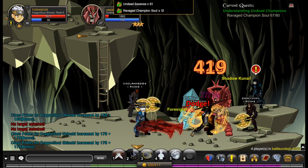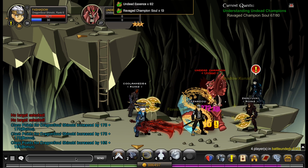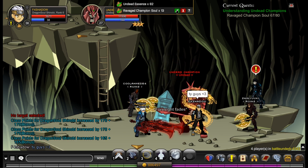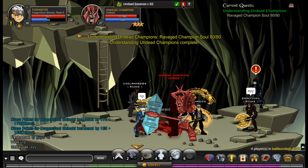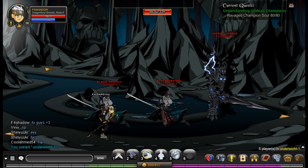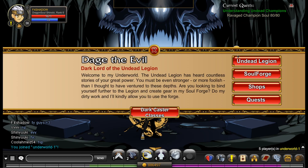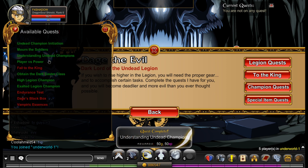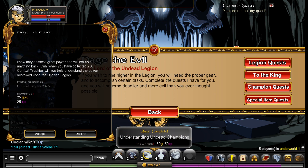Last one — and there we go, happy days. Thank you to everyone in Maroon's Guild who came and helped out: Shin Yuki, VVVV, Ankle Ahmed — appreciate you guys coming and helping. There's that quest complete. Now we head back to Underworld to turn in the quest and start the next one. Only 50 gold and XP — that's not very good, but oh well. Now, Player vs. Power — you need 200 combat trophies, and as you can see I already have 200 combat trophies. I just pre-farmed it because I wanted to get everything done in 24 hours.